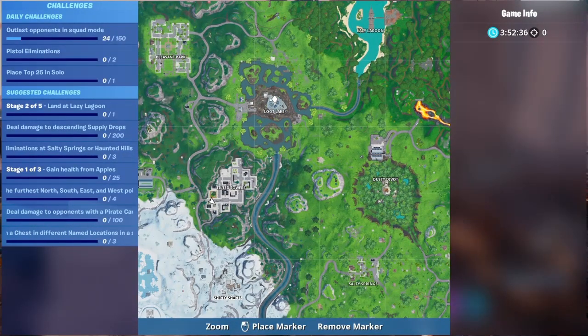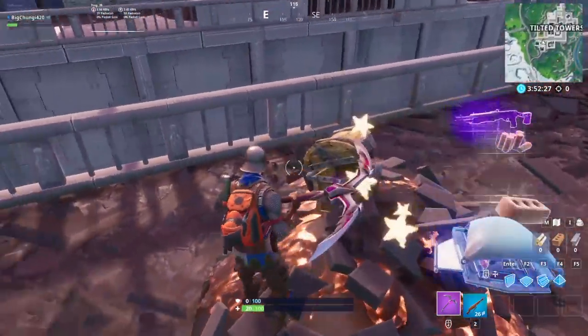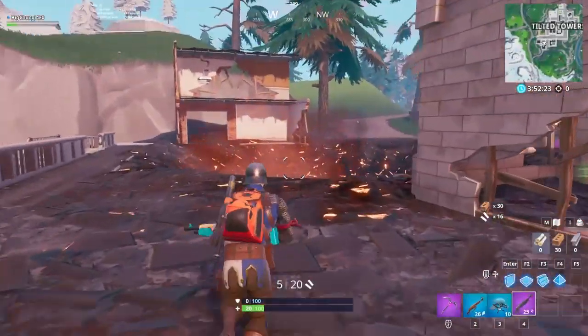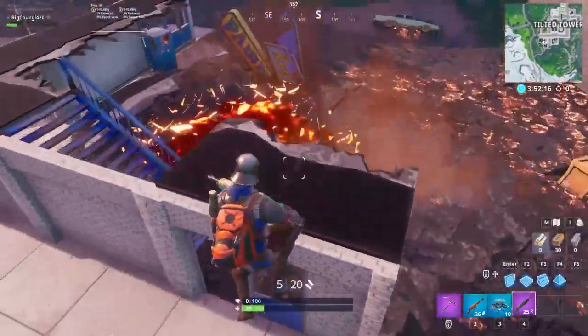It looked like right there — one, two, three, four, five. Okay, five bunkers. Each of those bunkers, I think, has something to do with a weapon. It had like the drum gun, the tactical SMG. I forgot the rest, but it had a selection of old weapons that were vaulted.